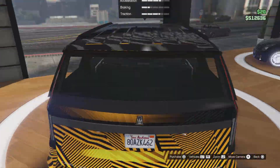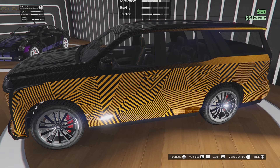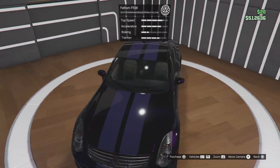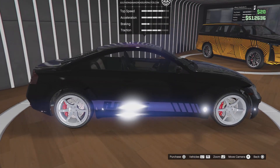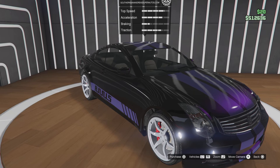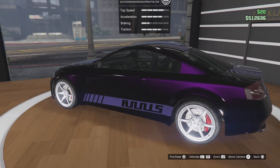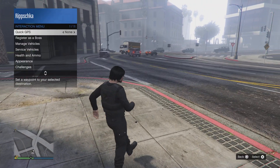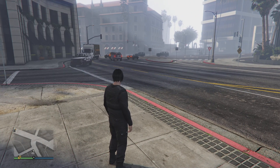I like the way this one looks, it's pretty decent. Then we got whatever car this is — the Fathom FR36. Never heard of it. It looks pretty decent, kind of. I'm gonna be real, I don't really like it. Seems pretty decent. Unfortunately, you can't test drive vehicles here.